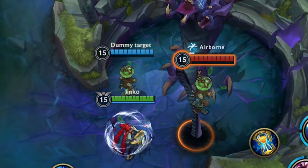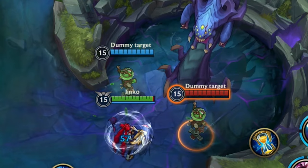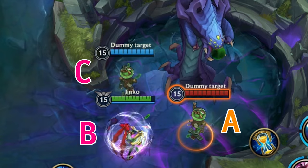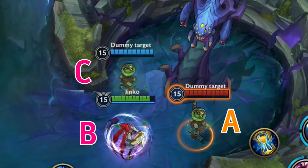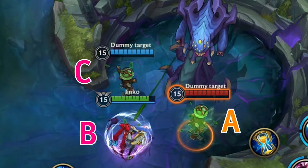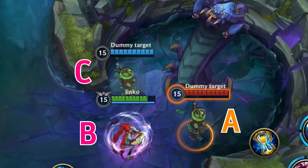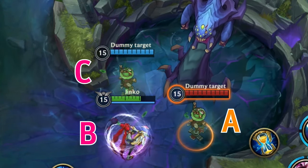If there are more than two players, player A receives the auto attacks while players B and C receive the poison at random. Baron always tries to apply the poison to as many players as possible, so if there are multiple players in the pit he will target a different secondary player with each auto attack.